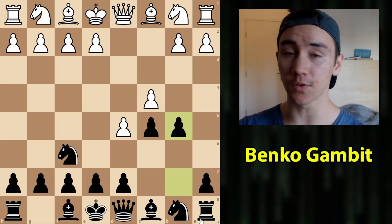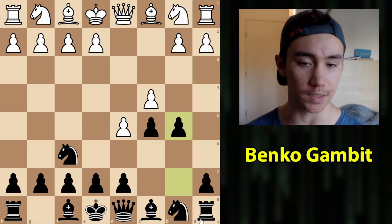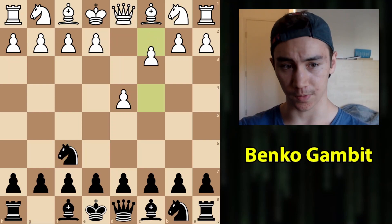In today's video, we are going to be talking about the Benko Gambit. It is one of Black's most interesting openings versus 1.d4, and in this video, I'm going to be focusing on the ideas which are really important to know when you play this opening, not just the theory - because if you know the theory but not the middlegame ideas, you are going to be very lost when you actually play this opening. How does this opening typically arise?